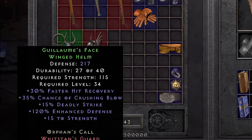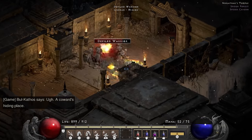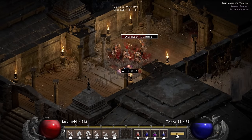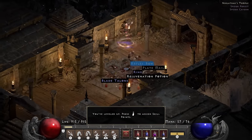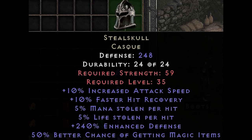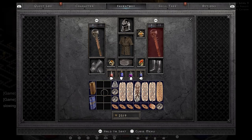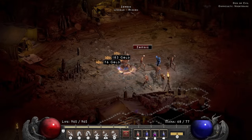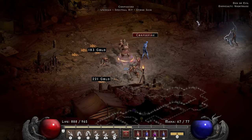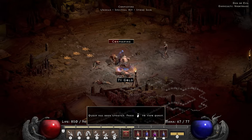Guillaume's Face is one of the best in-slot melee helms in the game, thanks to its crushing blow and deadly strike. However I quickly encounter a problem with it — it doesn't have mana leech. And since crushing blow and deadly strike don't matter when you're hitting things dead in one or two swings anyway, I go ahead, farm one more level, and equip Ith's Steel Skull for its life and mana leech. The magic find is a nice bonus as well. I wrap up normal by having formal introductions with Radament and head into Nightmare.